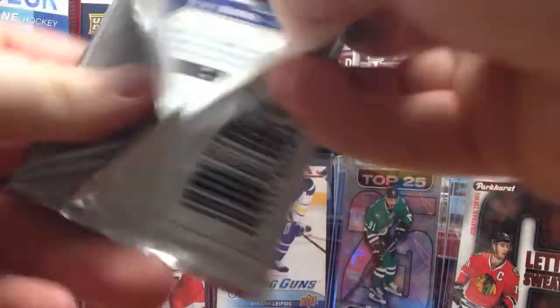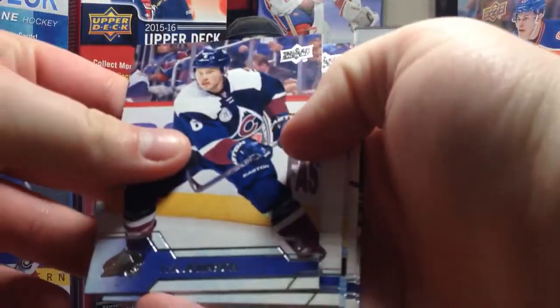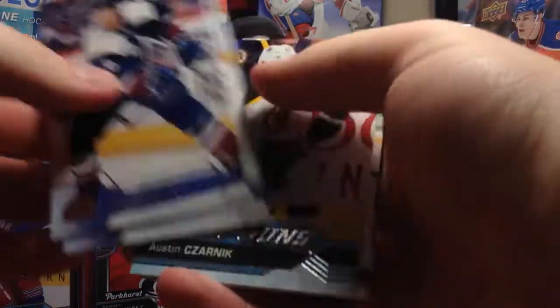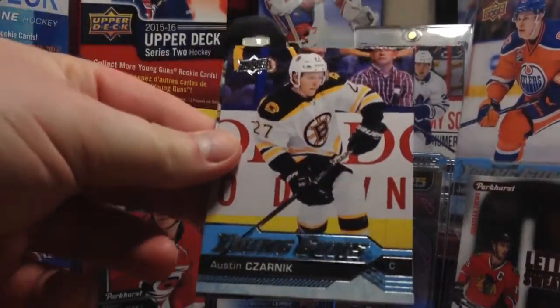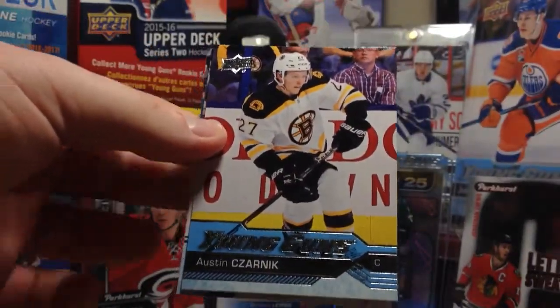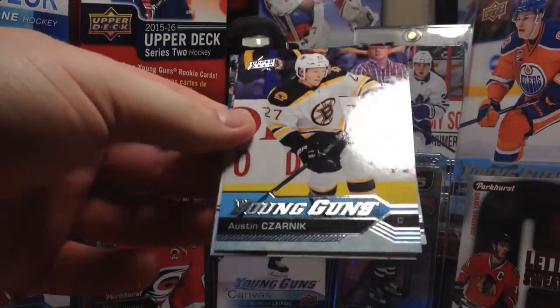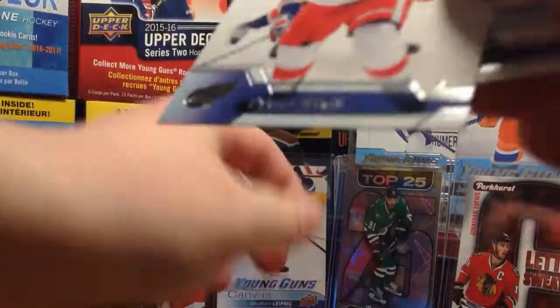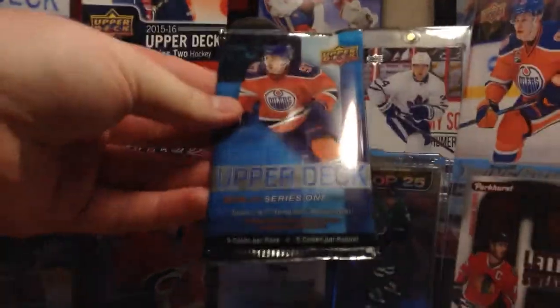Odds of getting like a diamond or copper are like 1 in 10,000 or something. Oh, this one is Young Guns — Austin Sharnik. Zarnik, sorry. I believe it's Zarnik; I think the C is silent, that's my guess. Austin Zarnik. I've heard his name but I'm just not too sure.